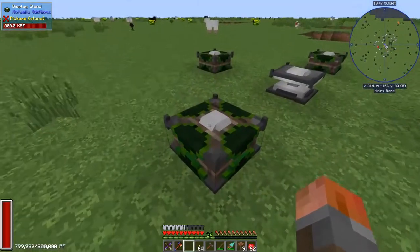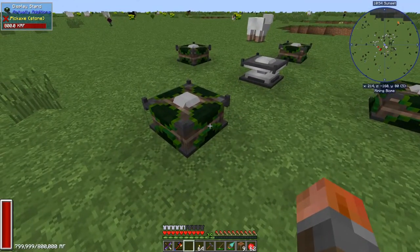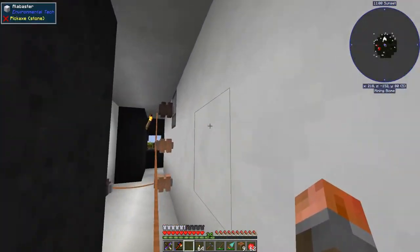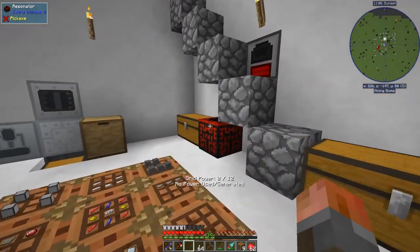These are all now up to 800,000 RF, so 3.2 million each. When stuff needs more than that we're out of luck, but until then it's fine. The Empowerer setup is working, and this setup supplies a bit more power — another 40 RF per tick helps charge it so we can get things going.